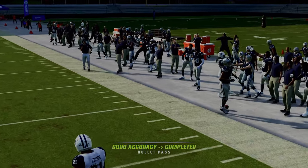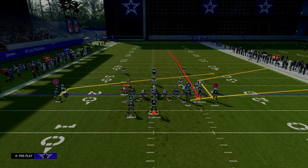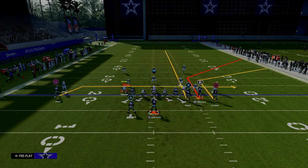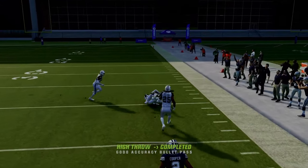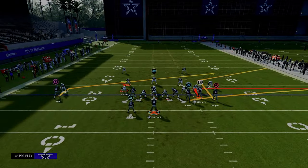This is just an absolute laser if they don't make that adjustment. Now, if they do go ahead and press this outside corner, I'm going to use a different route combination. I'm going to put the slot receiver on a corner route, put the tight end on a streak, and drag the backside receiver.